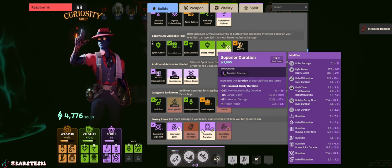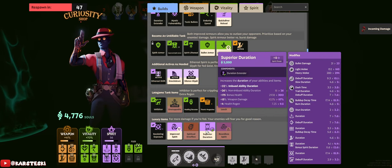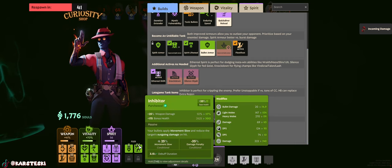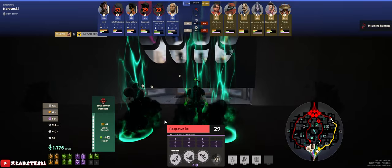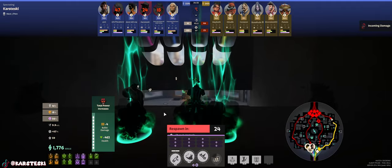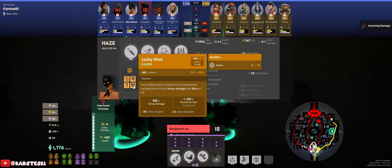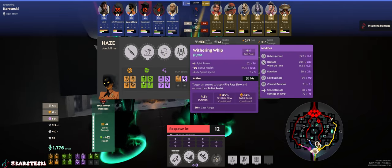Looking at items, I could go Superior Duration. Superior Duration is not only good for Afterburn — it affects the duration of Toxic Bullets, the duration of Flame Dash, the length of your stun, and Catalyst debuff time as well. It basically affects everything. Superior Duration is a really good item on Infernus, and I usually try to get it not too late into the game.